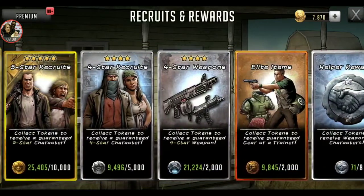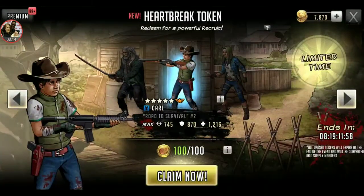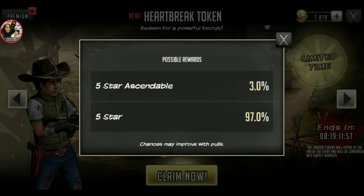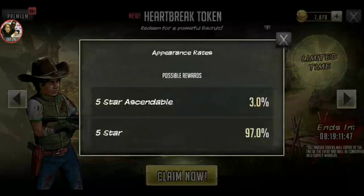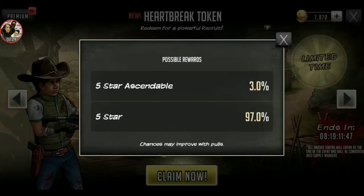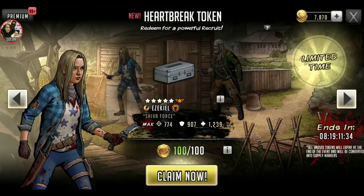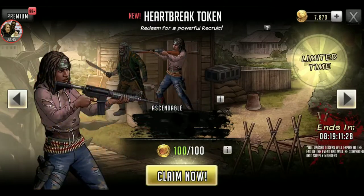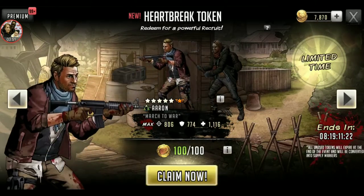I'm not gonna pull anything else, I'm gonna hold on to everything. These odds are 97% for a five star and 3% for a five star ascendable, and I'm guessing the little crates are also included in that. Considering it was just a five star right off the bat, that's kind of why I got this offer — because unlike the other new wheel that has four stars in it, this one doesn't. At the very least I got all the cans, food, trainers, and a five star character, so for five bucks it was worth it.